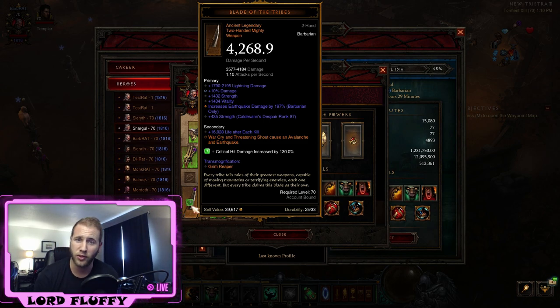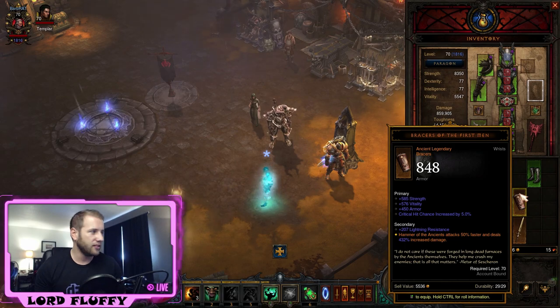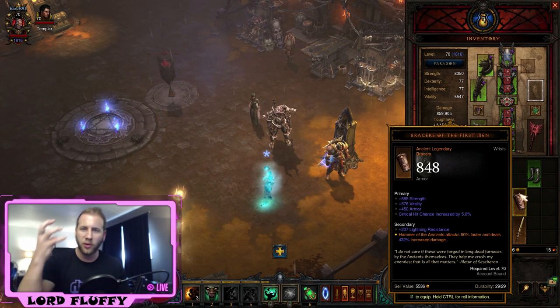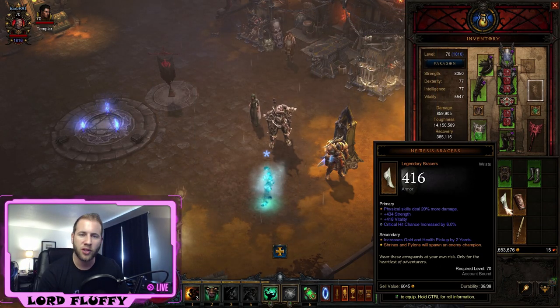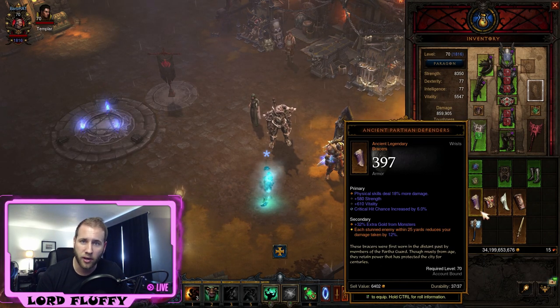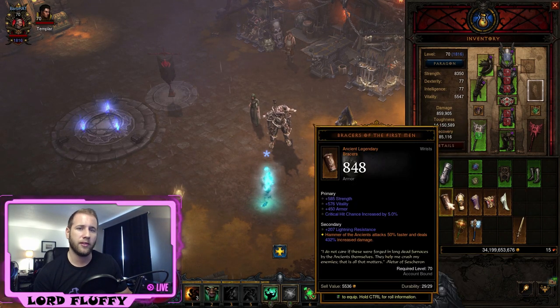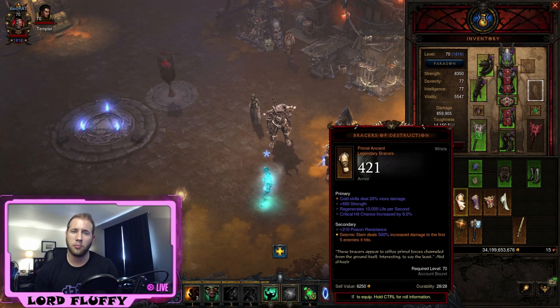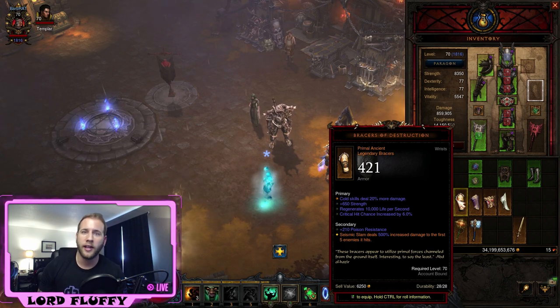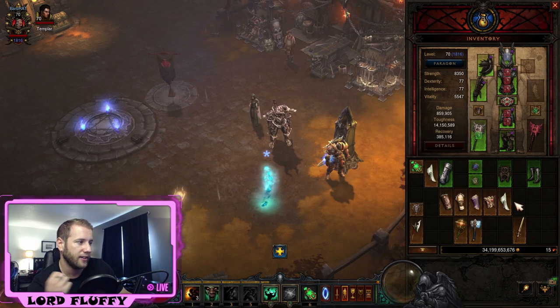Once you have Vile Wards, roll Blood Shards on bracers next. There are so many good bracers for the Barbarian — Nemesis Bracers for Furious Charge Barb, Aughild's and Iron Guards also work really well. Ancient Parthan Defenders will be strong in that slot for higher content. You'll also want strong Bracers of the First Men for HotA Barb, and strong Bracers of Destruction for Slam Barb or the IK6/R4 Slam Barb setup.